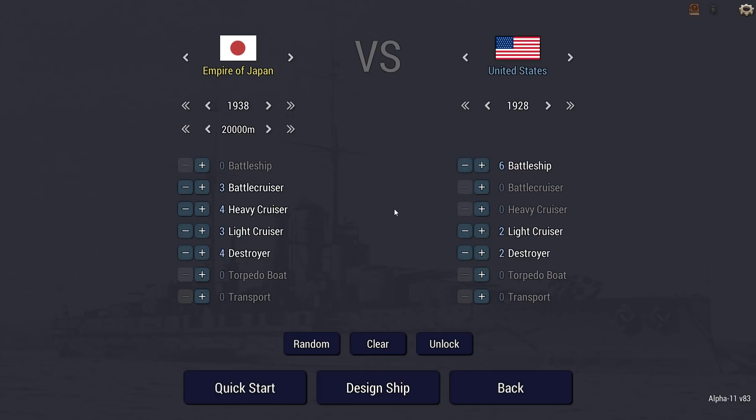Your higher-ups have given you multiple restrictions and requirements. First, you have a maximum displacement of 60,000 tons and a minimum top speed of 32 knots. Second, you have to choose between two main armaments: nine 18-inch guns or eight 16-inch guns. Third, due to the success of the Type 93 torpedo, you're required to have a minimum of one triple deck-mounted torpedo launcher on each side of the ship. Lastly, you have to keep the build time to three years or less.